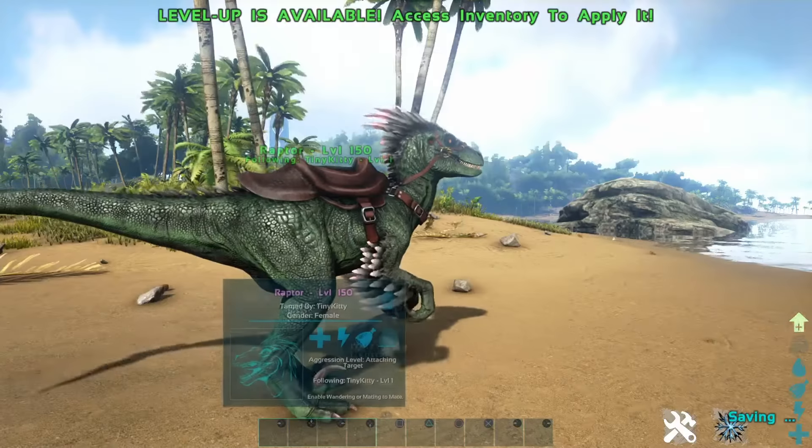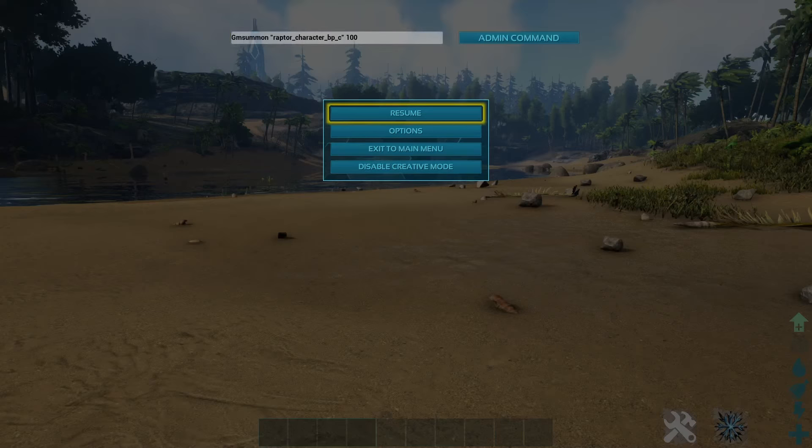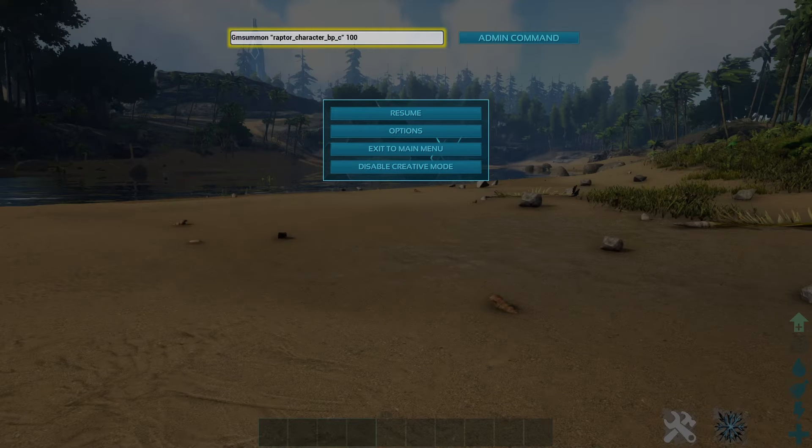Now I'm going to be showing you how to spawn in a non-tamed raptor. The command for doing this is: summon space Raptor_Character_BP_C, and that's it.